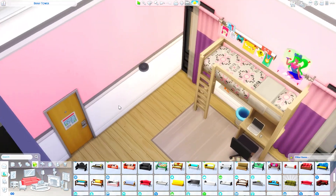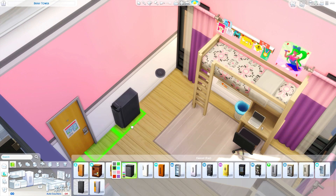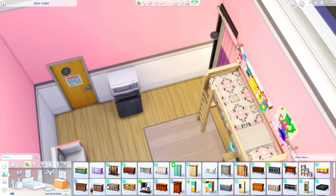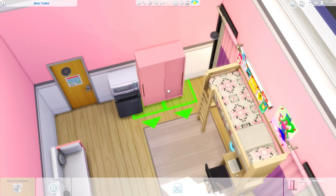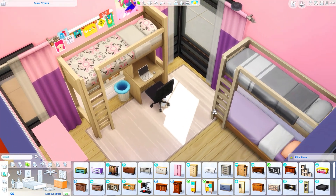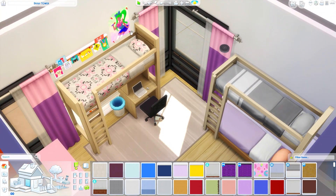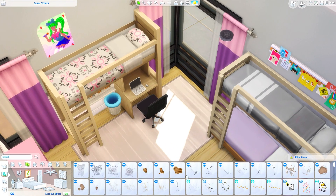They added new swatches with various skin tones for a bunch of the different posters that only had one swatch where everyone was white — I'm very glad they fixed that. They also added more portraits in general and wedding photos that now have various cultures and not just straight people. I love it so much. I didn't add the wedding photos in here since this is a dorm room, but I'm going to be using them in some homes soon.